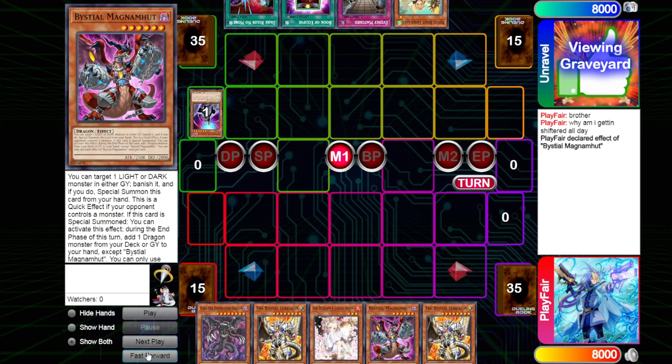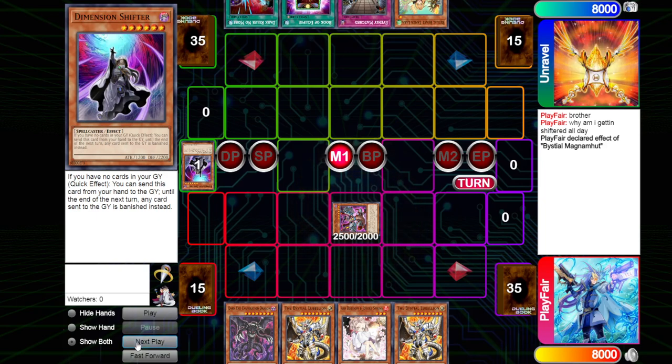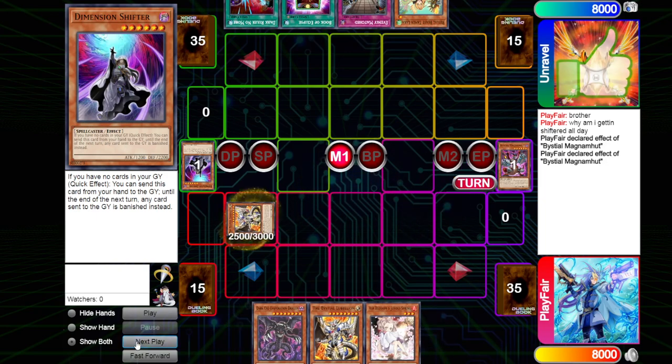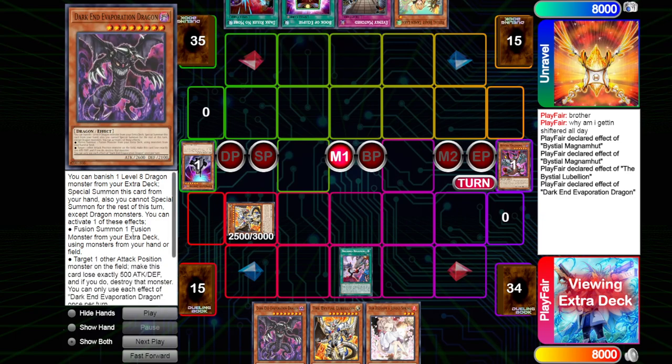We're going to be seeing Shifter going to hit in the draw phase, and then Buddy goes, "Why am I getting Shiftered all day?" Because we're playing a Helmet deck. Magnemite's going to be able to banish the Shifter, getting that search. We then tribute it off for the Lubelion. Lubelion's going to put the Regain on the field.